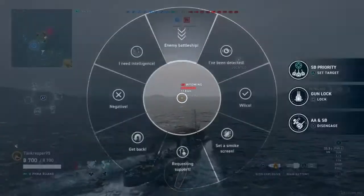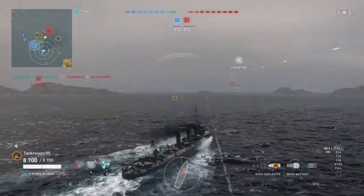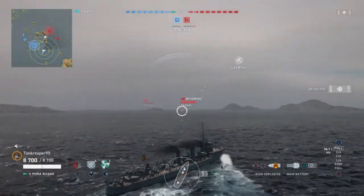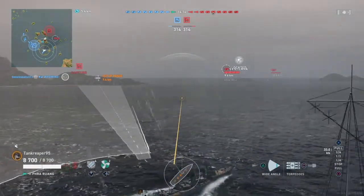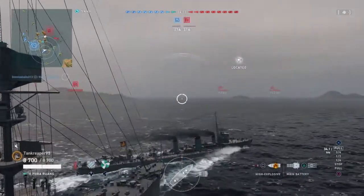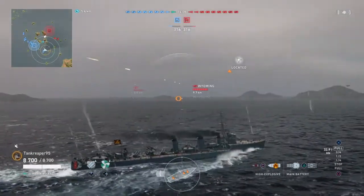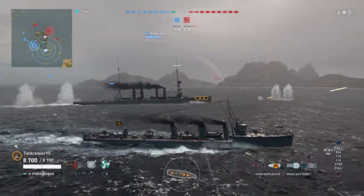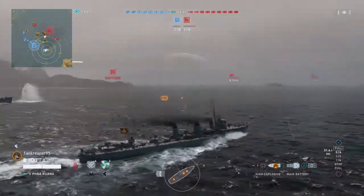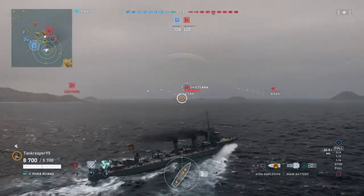We spot the first enemy ship, the Wyoming battleship. Pay attention to that one throughout the game. My cruisers are starting to open fire on him. My torpedoes could reach him — they're not quite in range yet, but I could try to launch them.